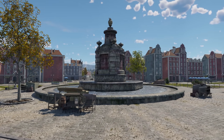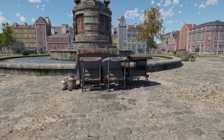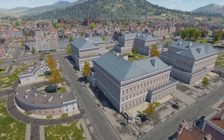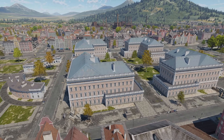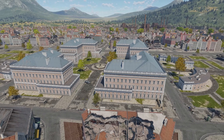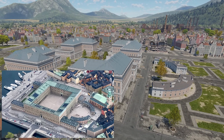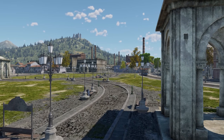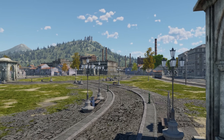A bit further west you'll find another monument, this time with stands selling what seems to be milk. Just down the street is yet another government-looking building separated by a courtyard, which kinda resembles the royal palace in real-life Gamla Stan. Towards the western point you can see another park as well as the aforementioned gazebo.